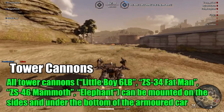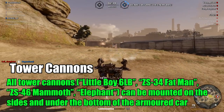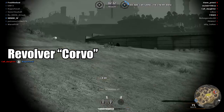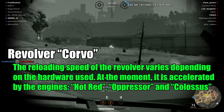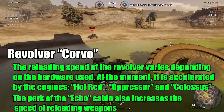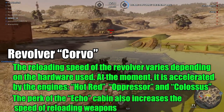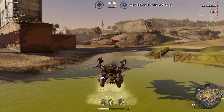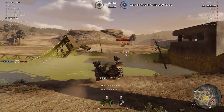All tower cannons can now be mounted on the sides and under the bottom of the armored car. Revolver Corvo: the first buff is now every engine affects Corvo, so it can decrease the reloading time. The perk of the Echo cabin also increases the speed of reloading weapons. I hope Corvo users are happy, but this weapon is still not in my top 10 list.